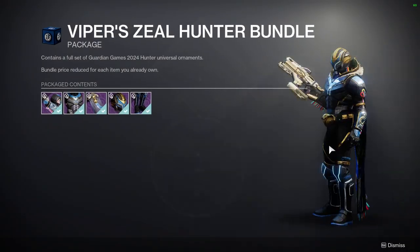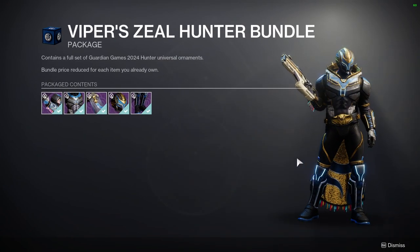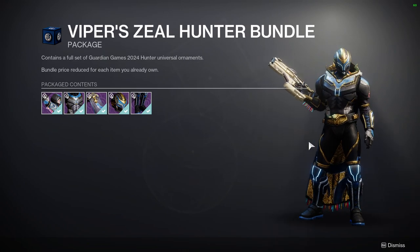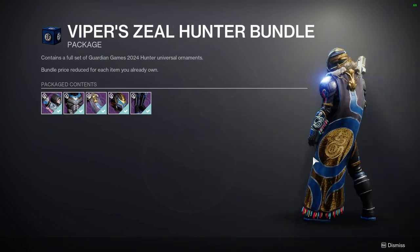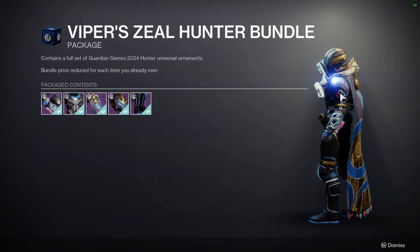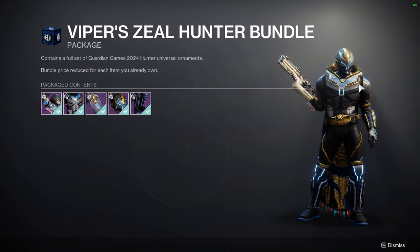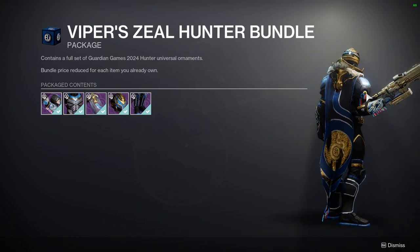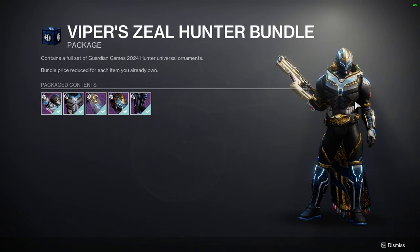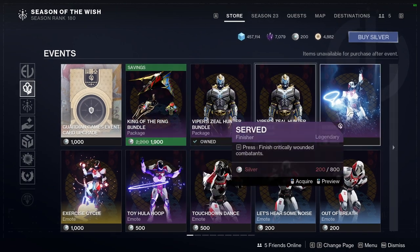For the armor, the Hunter's is right here and I actually really like it — I've already got all of it for all the classes, so expect an armor review, a shader review, plus the class-specific videos. I really like the Hunter's set, it's pretty cool. That said, if you see any confetti-type thing or the Guardian Games logo, it's not going to change color. The red, yellow, and blue combined won't change color, but other blues will.